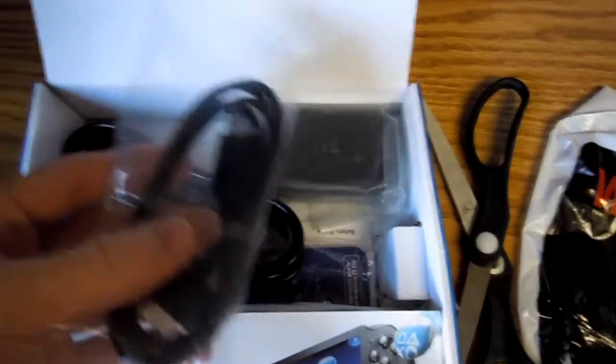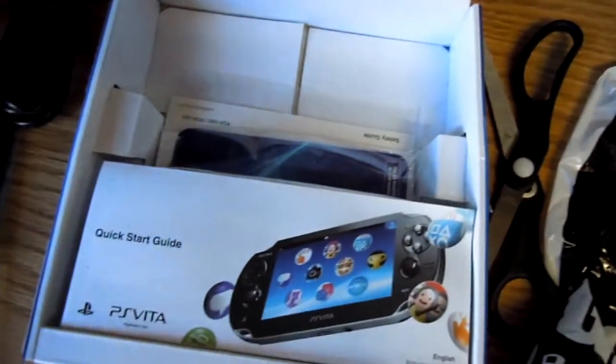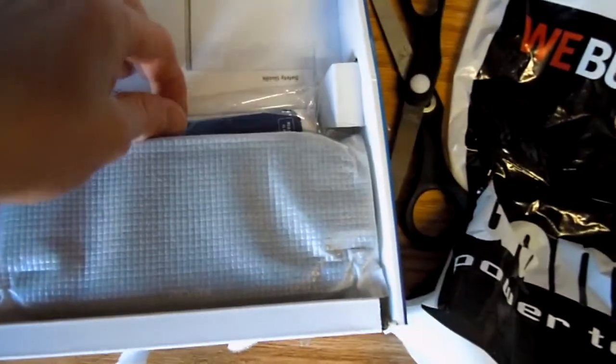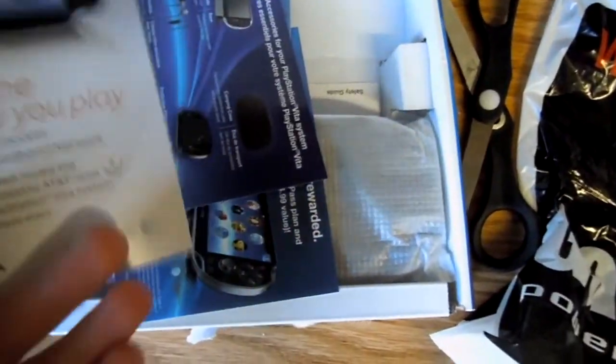We've got this nice sort of fold-out thing — that's cute. There's the PlayStation quick start guide. We've got cables here: the connect cable and charger — three parts total, also for connecting to computers. Got the quick startup guide. Underneath here is the bonus: the eight gigabyte memory stick that comes with the bundle — pretty sweet. I'm not going to be using it; I plan on selling it, so if you're looking for an eight gigabyte stick, get a hold of me.